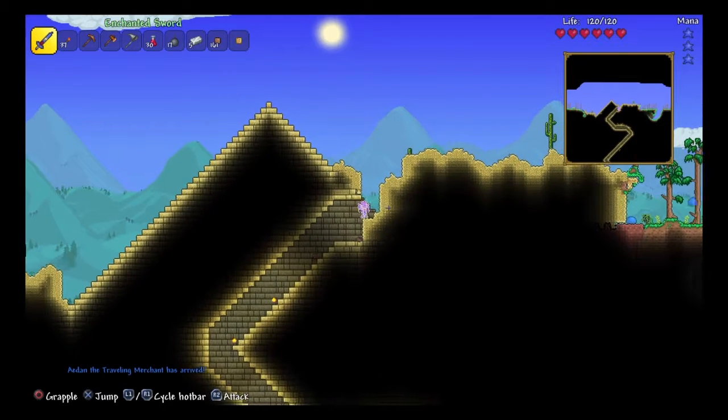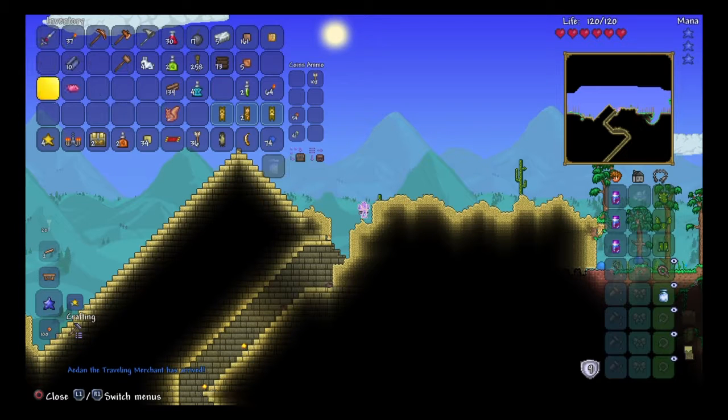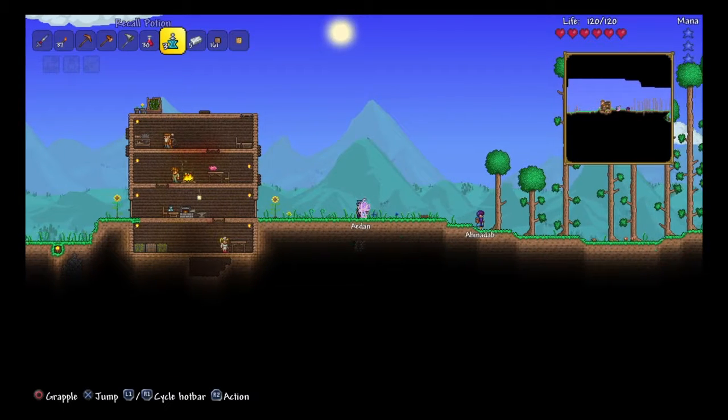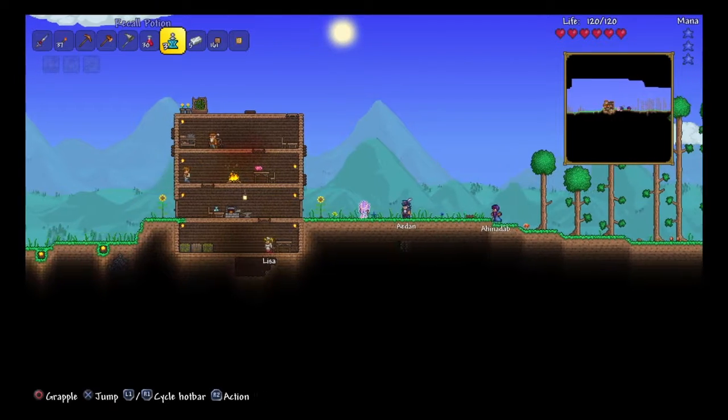40 rope. Traveling merchant! I want to see — can we do it? Let's see what he's got. A fez. Red Cape — 35 gold. I don't have that. Stopwatch. Brick Layer — equipable. I don't have enough, so no.